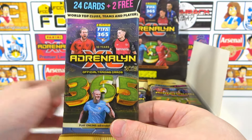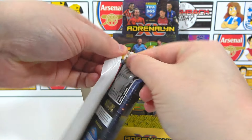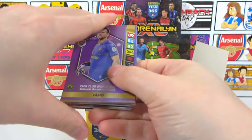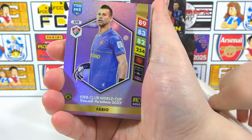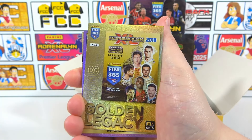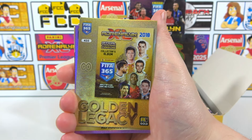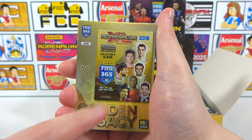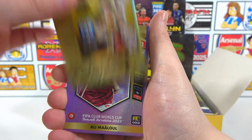Let's get into the very first fat pack of the 2025 collection. 26 cards - we start off with the inserts. We've got a Club World Cup card of Fabio. And straight away, a golden legacy! This collection celebrates 10 years of the FIFA 365 collection, and the golden legacy cards are all the binder album covers from those 10 seasons. They're incredible cards - I cannot wait to get them all.